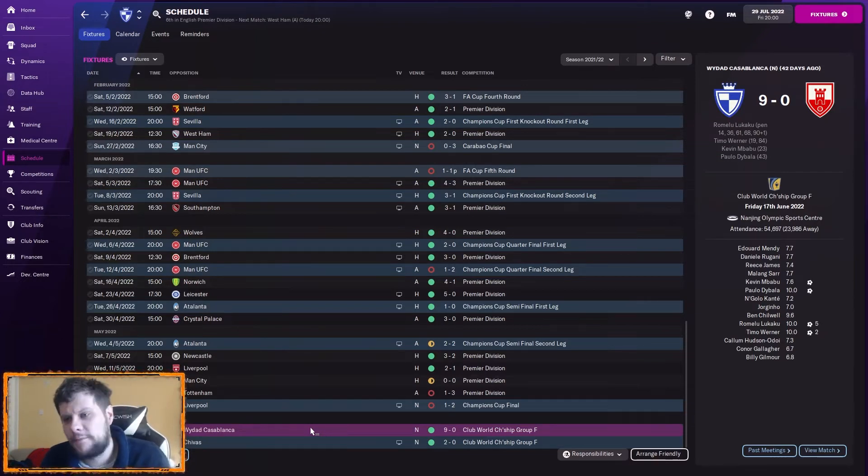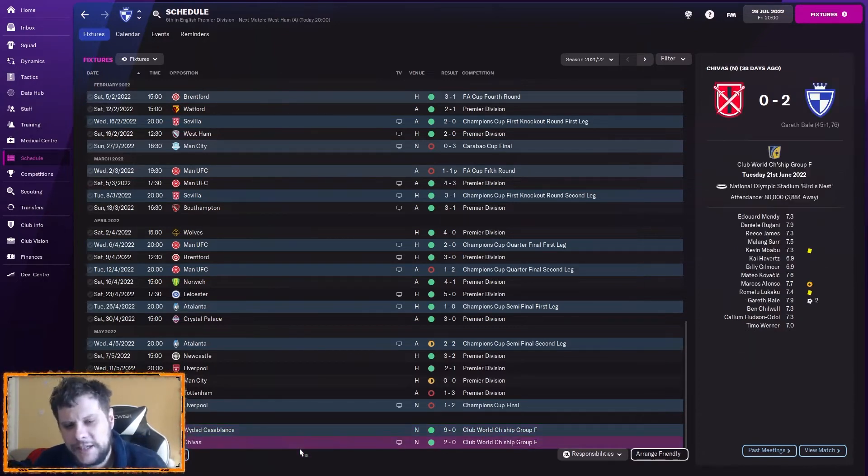The first game was really just a little bit of fun. We tried a new system — a variation of the tactic I've been trying with Newcastle. It won't be the same because we don't have the same players to make it work. And we won 9-0 against a team from Morocco, Wydad Casablanca. We then played Chivas and won 2-0, with Gareth Bale scoring both goals.